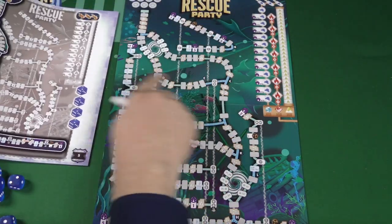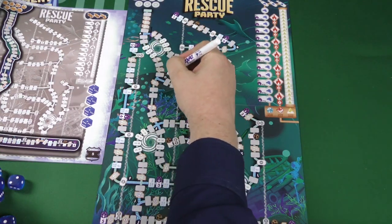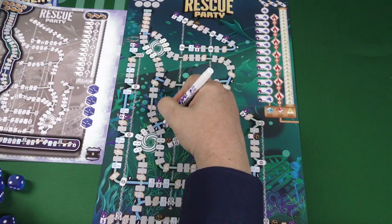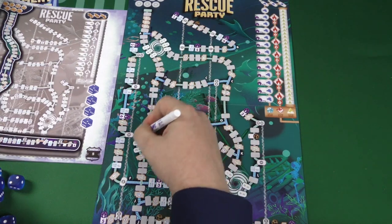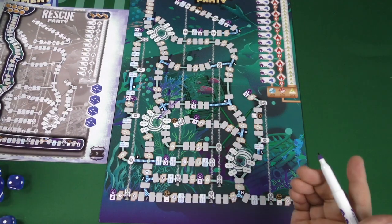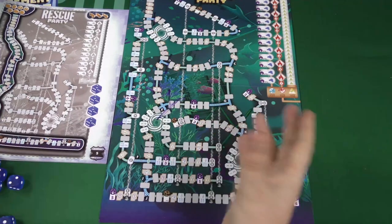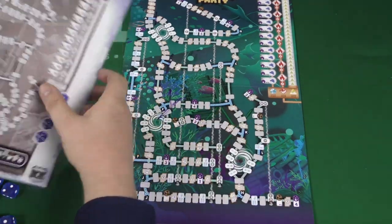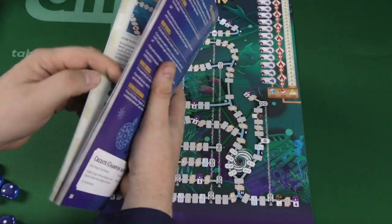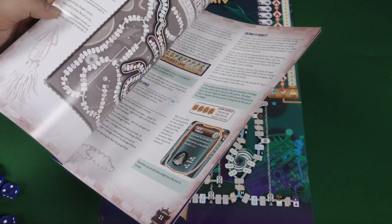When you look at the scenario, you always have to compare it to the map. I would draw lines on the map to kind of show where you can't go. I think that's really the only way to keep that in check — it would be easier if there was maybe an overlay. When I want to look up a rule in the rulebook, I had to find which scenario introduced that rule, which was a problem.